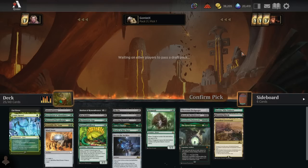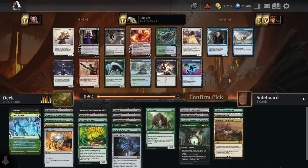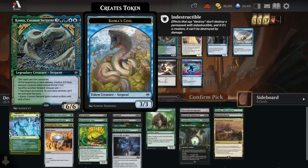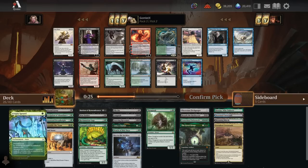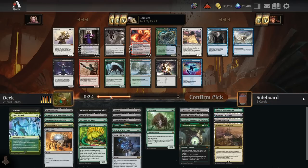Pack three pick two: there's another board wipe, Meathook Massacre. Also Murderous Cut, which I'm interested in. I could try to get Koma in here, but I'd need a lot of blue sources - I've got a Drowned Catacomb right now. Key can tap for double blue, Utopia Sprawl can be blue. Maybe wheel the Sanctum, that's interesting. A second board wipe still goes a long way, so if we wheel it I'll take it; if not, I'm happy to take Murderous Cut or another answer.